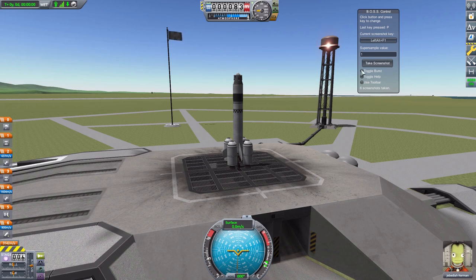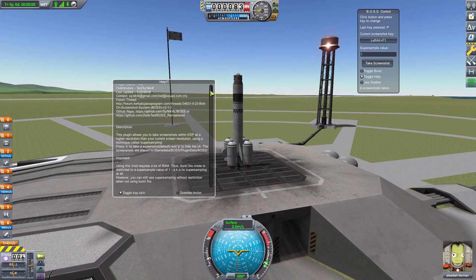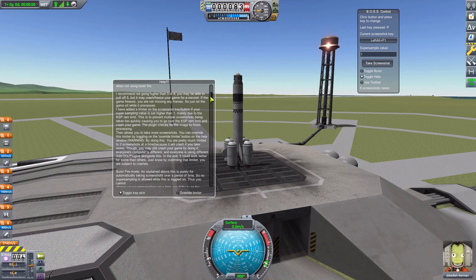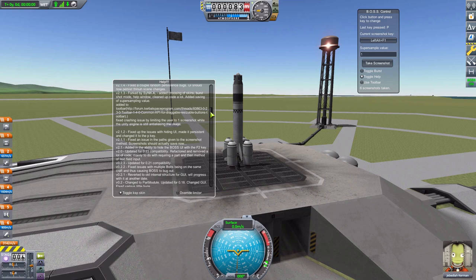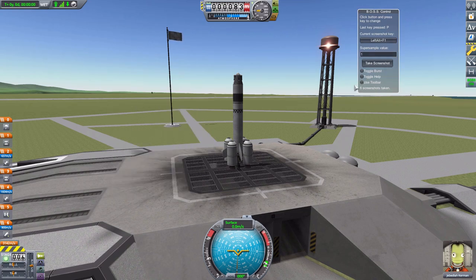Next we have a couple of options. The first is Toggle Burst, which allows the mod to take multiple shots in succession — we'll talk about that in a bit. Then we have Toggle Help, which brings in some basic information about how to use the mod as well as changelogs, which is pretty handy. The last option is Use Toolbar, which toggles support for Blizzy's Toolbar, but I don't have that installed so that button does nothing for me.